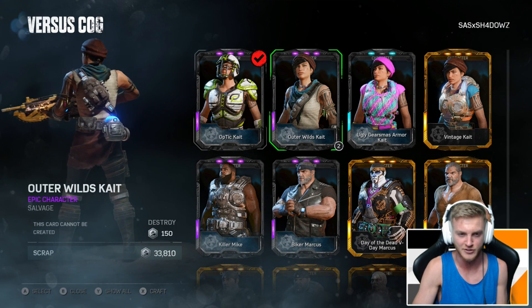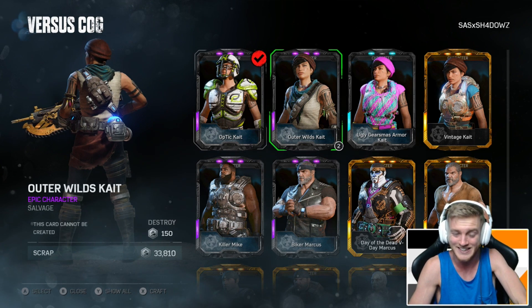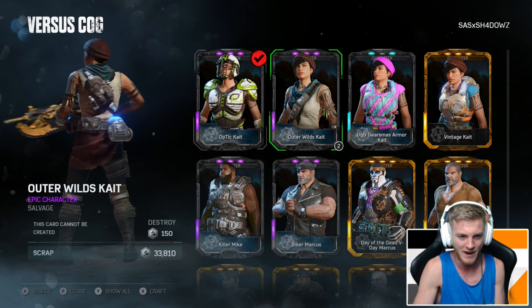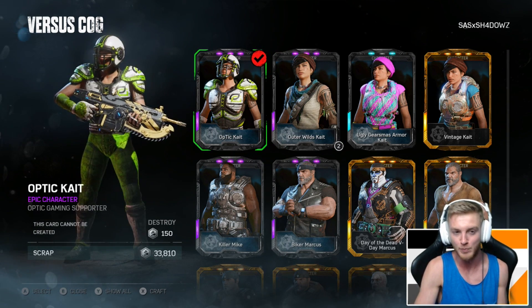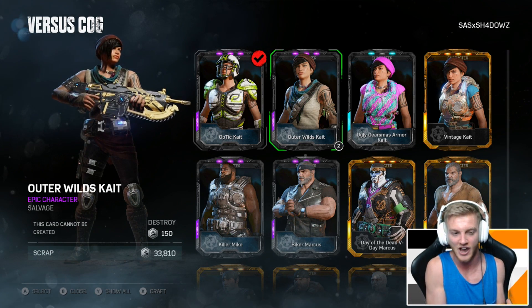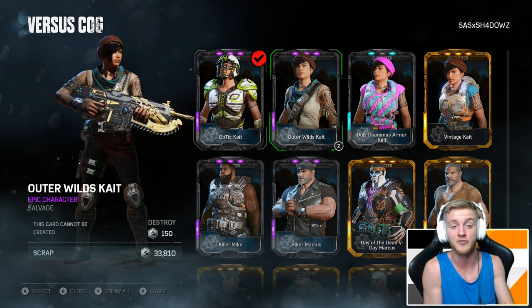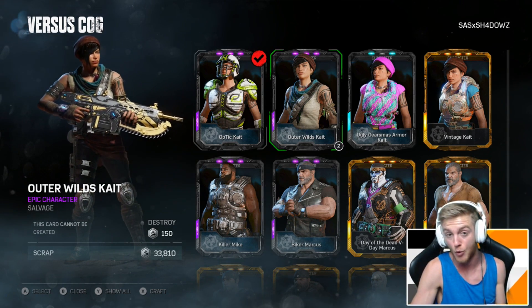Here we go — we got the Outer Wild K in the flesh, rocking her tattoo. She's got a tactical backpack with a flashlight and a water bottle — don't be touching the water, it might be infected by the Swarm! She's got a weird flask thing on her back too. I actually really like the character K Diaz. I might switch from Optic K and play as the brand new Scavenger — it says Salvage right now. Definitely let me know in the comments what you guys think of the Gears 5 inspired Outer Wild Kate character.